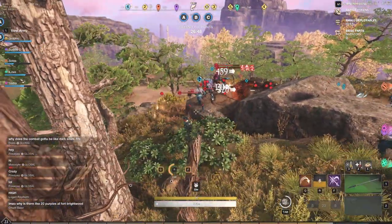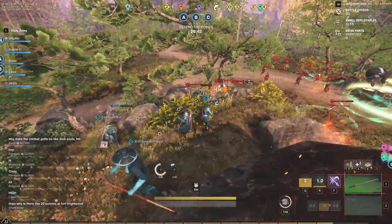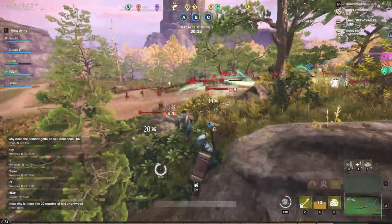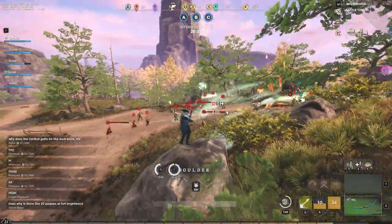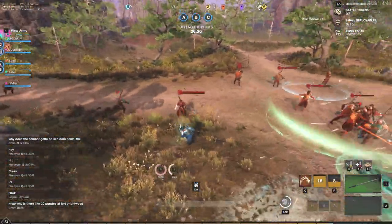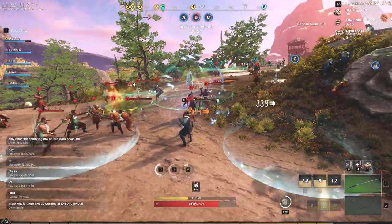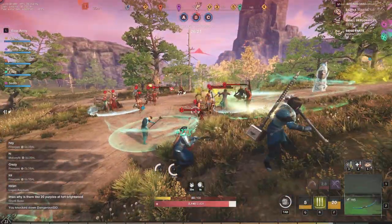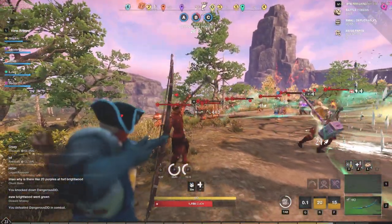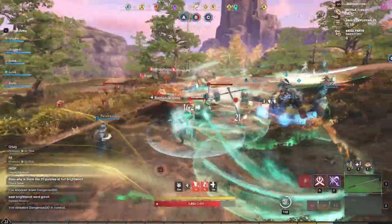Tip number four: you can transfer items between regions for a small gold fee instantly, as long as your faction owns both regions. For example, if your faction owns Everfall and EbonScale Reach, you can go to EbonScale Reach and transfer items from Everfall there for a small fee. To do this, open your storage shed from inside a settlement your faction owns and use the drop-down menu to pick your storage location.